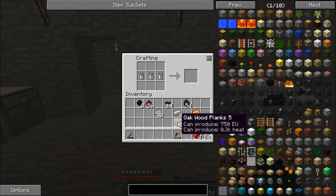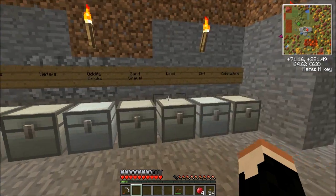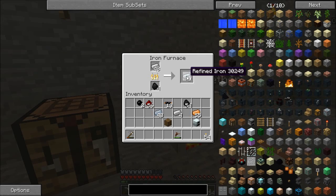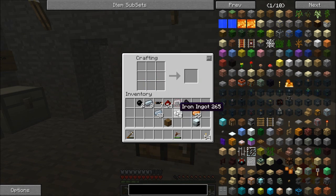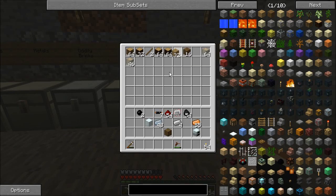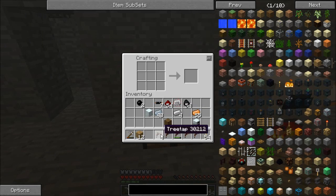We're going to go ahead and make ourselves a bat box. No reason not to have it. Even if we are going to eventually just pop to an MFE and possibly even the whole way up to an MFSU early in this series, there's no reason not to have a bat box — we'll need it eventually. We're going to make ourselves an electronic circuit, a machine block, and grab a handful of wood. We're going to go ahead and make ourselves an extractor, because right now resin is easily one of the most difficult resources for us to acquire.